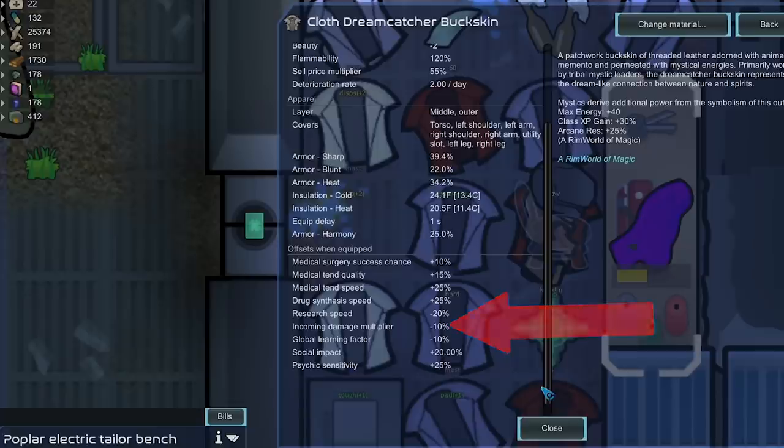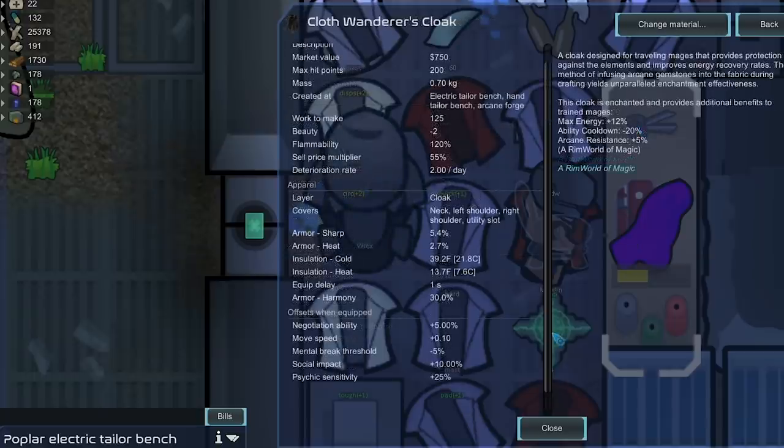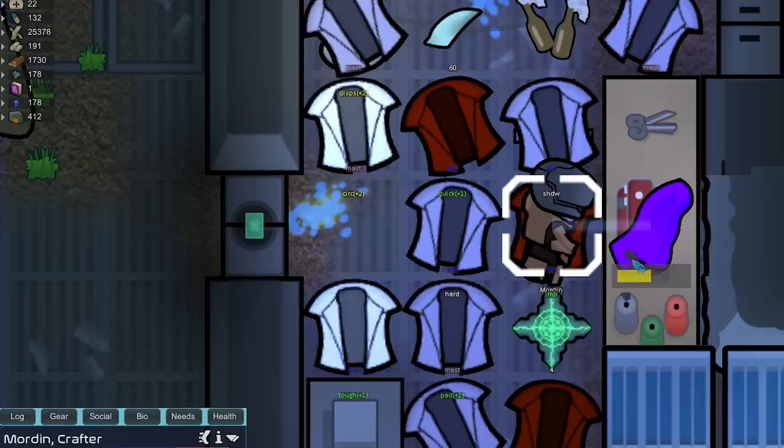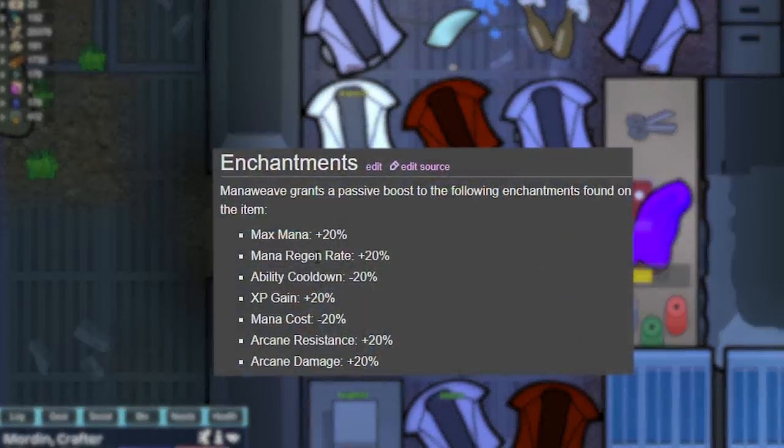The item we're going to make with our limited technology is a magical item. I was thinking between this Wanderer's Cloak and the Stream Catcher Buckskin — the buckskin lowers incoming damage by 10%, gives 30 more class XP gain, and 25 arcane resist. The Wanderer's Cloak gives more options because you can equip it over power armor since it's just a cloak. It gives 30 harmony armor, increases max energy, lowers ability cooldown, and increases arcane resist. I'm also making it out of Mana Weave, which gives 20% more max mana, 20% more mana regen, and 20% less ability cooldown.